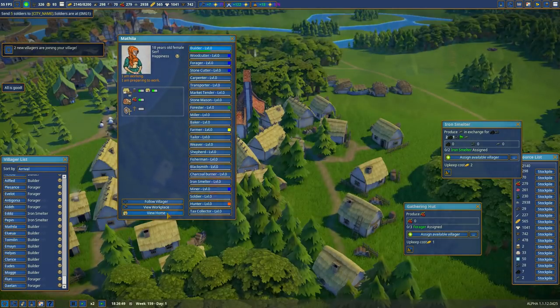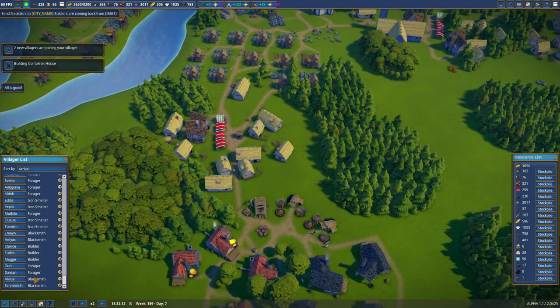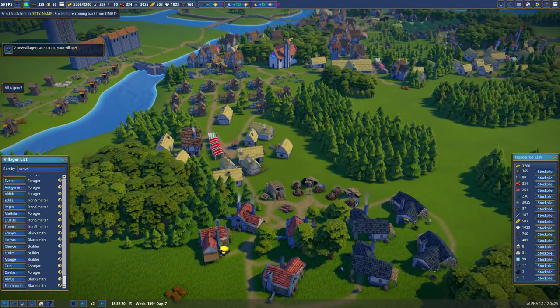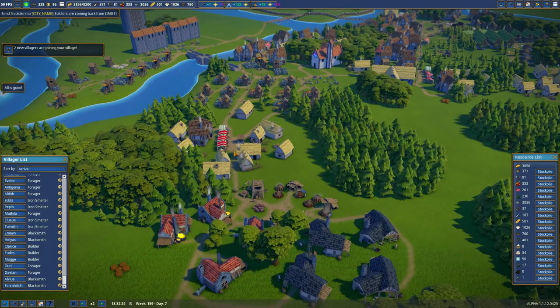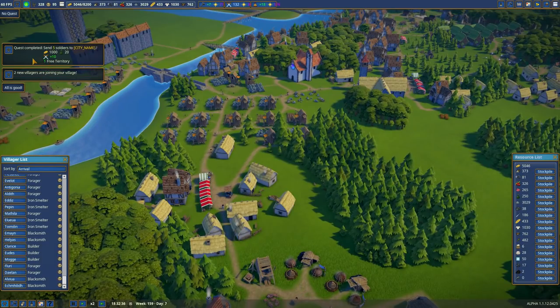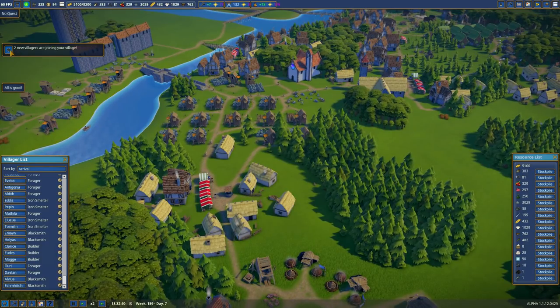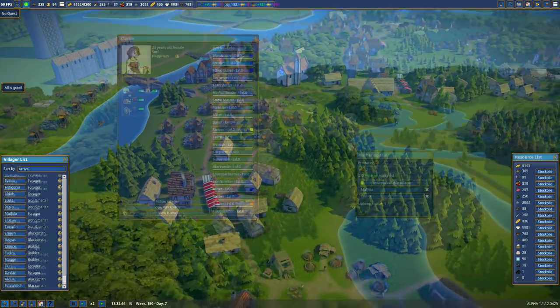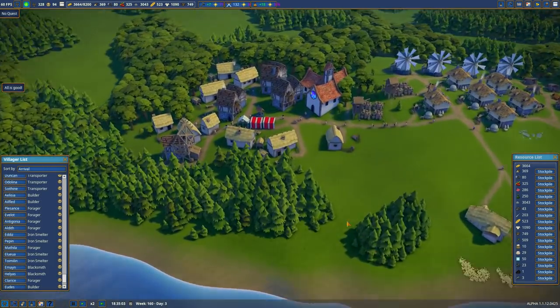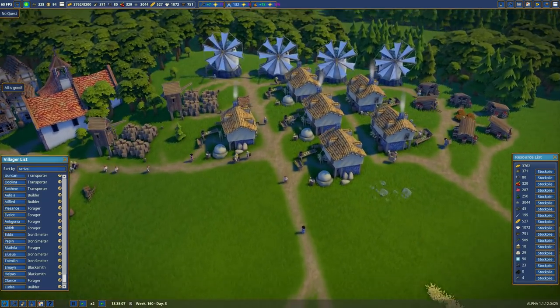Mithila, where do you live? Two new villagers are joining. So much for turning off immigration. If I could just get some villagers out here — I need one in the iron mine. And hey, we get one free territory. I'm going to save it for a while. I can't put this game down — I'm not putting it down.